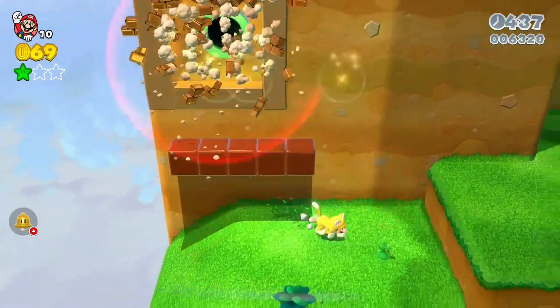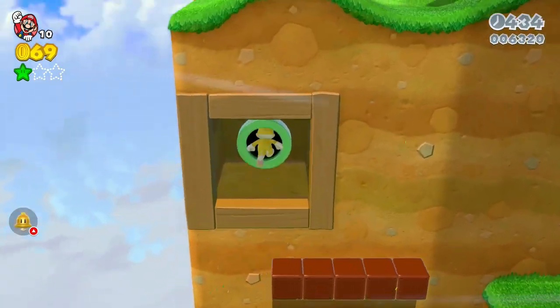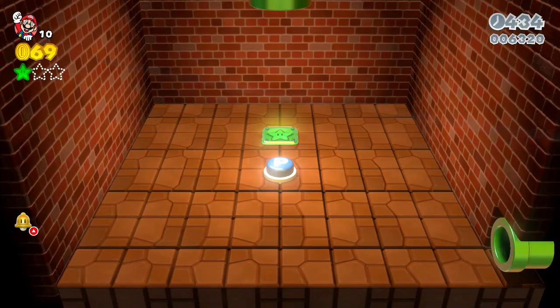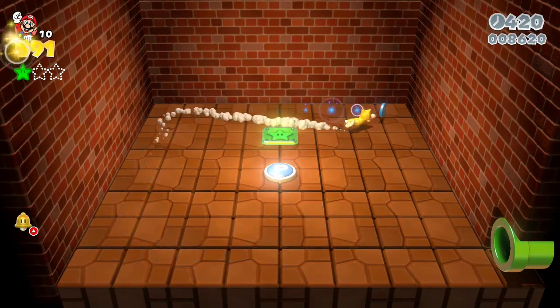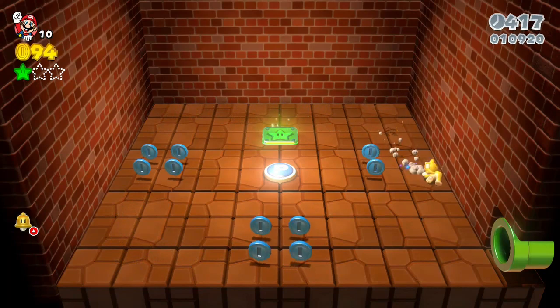I can do Goombas, Koopas. So this is the second star. You jump on this P, and then little blue coins will appear and you gotta grab — oh, I missed it. Grab all of the coins and then the next set will appear. I think there's three different sets you gotta go through and get.